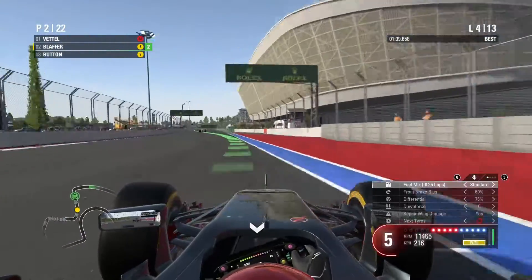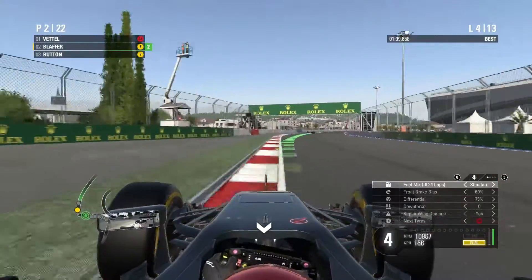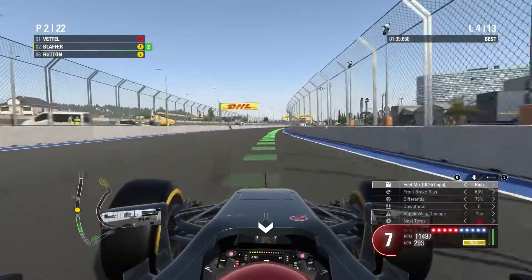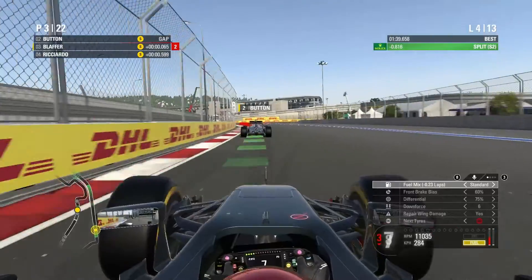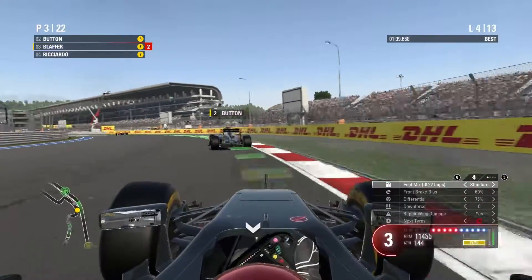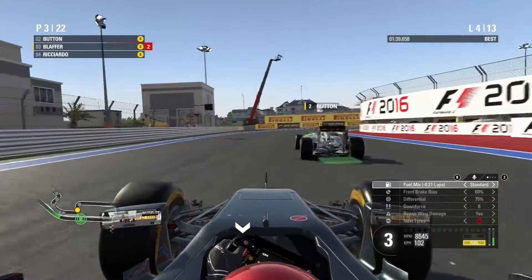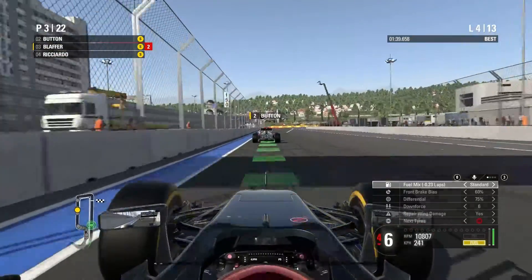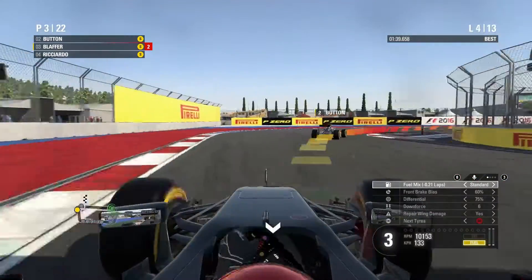Jensen now has DRS behind us — there goes Jensen, let's let him go. We were still 4 out of 10 on the team's expectation after qualifying, which is very good. Let's see if Vettel goes to the pits — doesn't look like it. Ricciardo is behind us now, looking really fast as well.